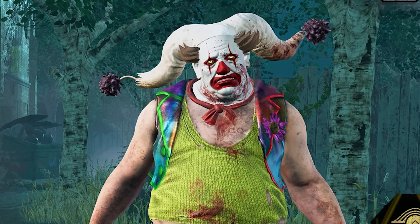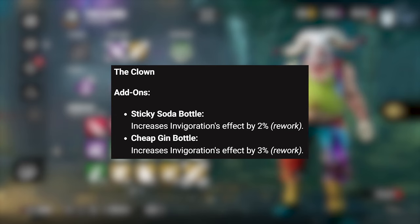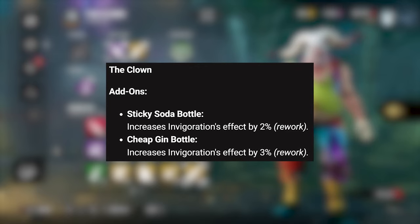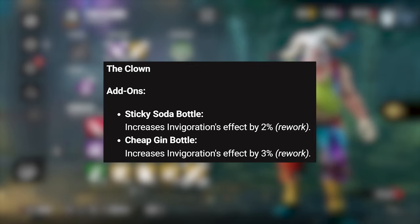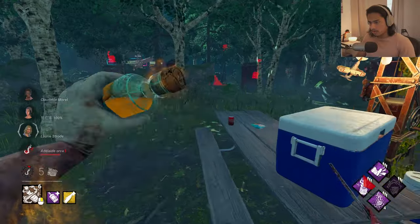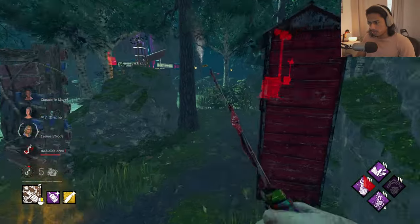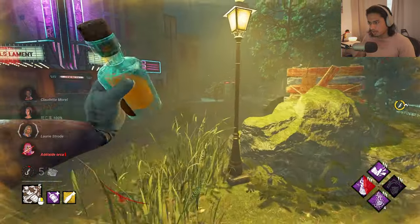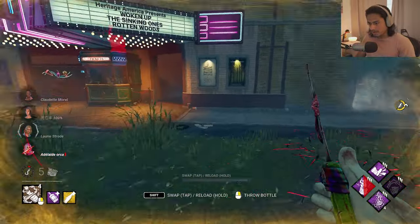Behavior just buffed Clown once again in the recent patch notes. They reworked two of his add-ons: Sticky Soda Bottle and Cheap Gin Bottle. They increased the invigoration effect by two and three percent. With yellow bottles you normally get 10% haste for six seconds.